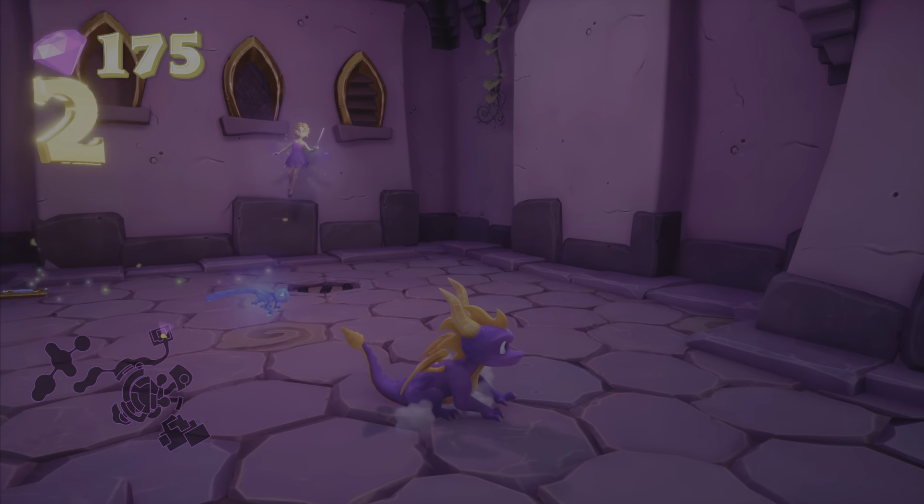And here's another fairy. We have him, and we have him. Make sure we get all the gems. Let's get another kiss. Let's go to the left first — we needed that powerup for that box. And let's top off Spyro's health while we're here.